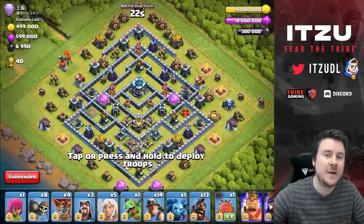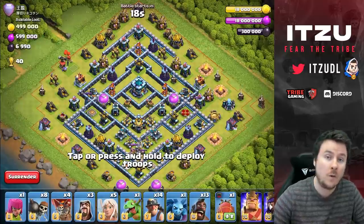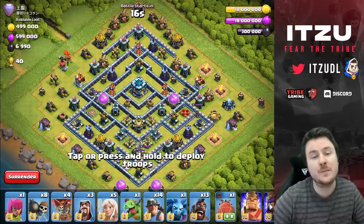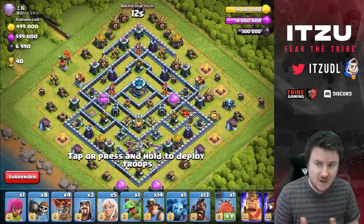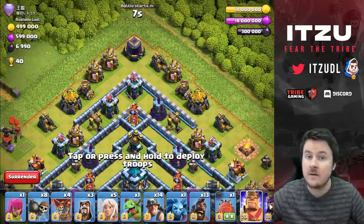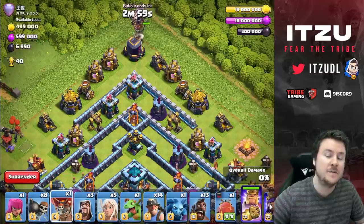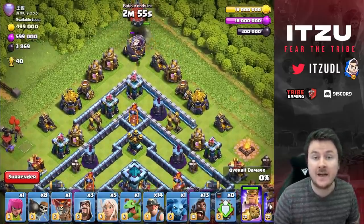We have two main options with our Clan Castle: either the Blimp or the Siege Barracks. On this base, what I like to do is Queen Charge from the top side, going either right or left, to take out the top Inferno Tower and the Air Defense with our Clan Castle.